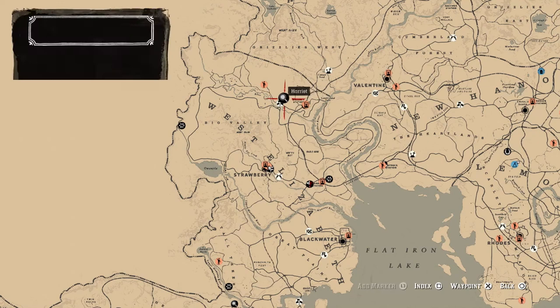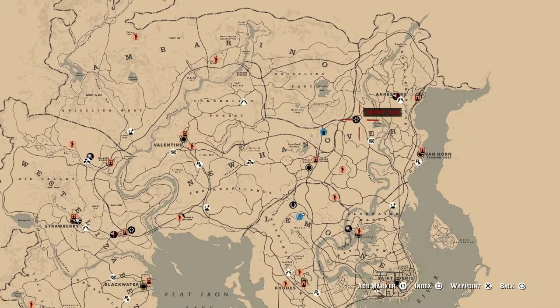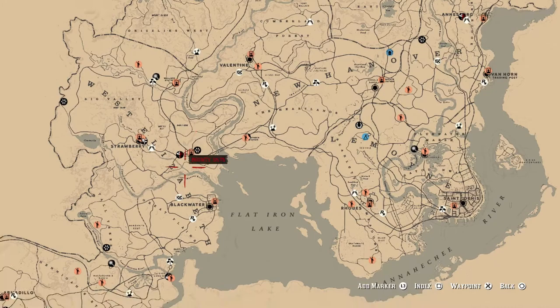We're going to discuss both characters. They can be found in numerous places around the map — there's not one specific location for either. I believe Harriet Davenport can be found in three different places and Gus McMillan can be found in six different places. But first, I want to look at Gus McMillan, as he's the character I got into first and started learning how this role worked with.